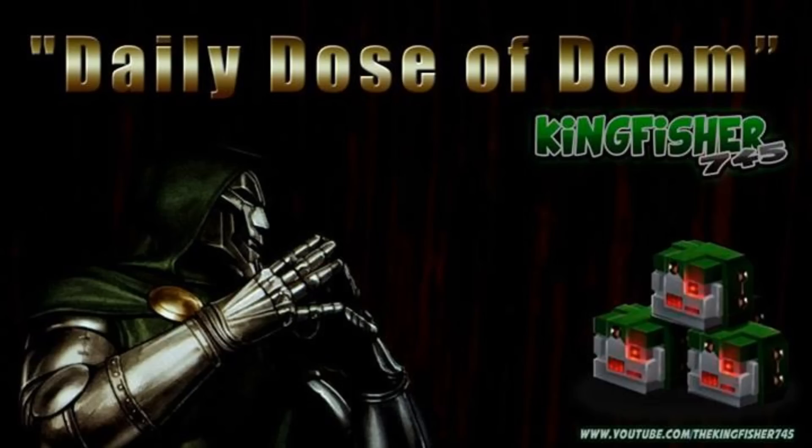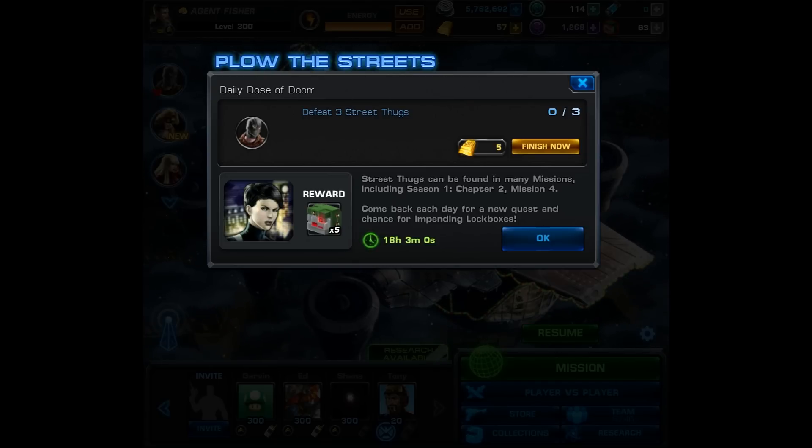What is up YouTube, it's Kingfisher745 and welcome to your daily dose of doom. Let's take a look at Day 8's task: you must defeat three street thugs. Street thugs can be found in many missions including Season 1 Chapter 2 Mission 4. These tool tips haven't failed us yet, so let's go over to Season 1 Chapter 2.